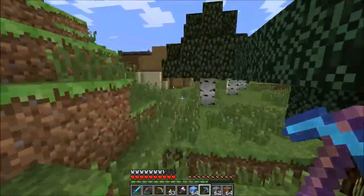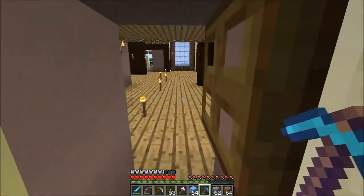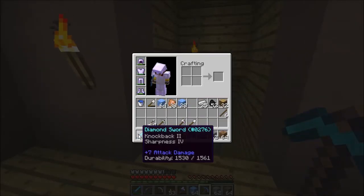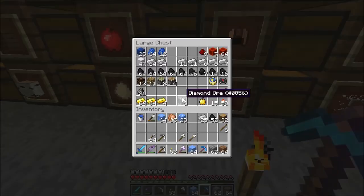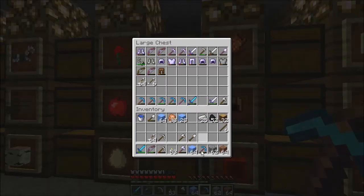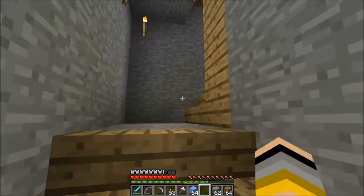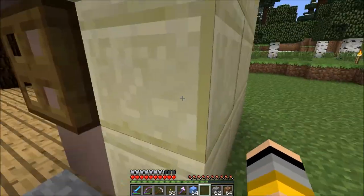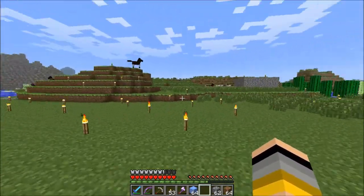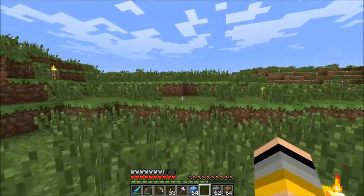I'm hoping two and a half stacks is going to be enough for what we're going to be doing today. I want to go put away some of my good things. I think I'm going to keep this sword on me because it's got knockback and sharpness, so it'd be a good defensive weapon to keep the mobs away from us. The rest of the stuff can go down in a burning flaming fire if need be — I'm just nervous I'm gonna die.